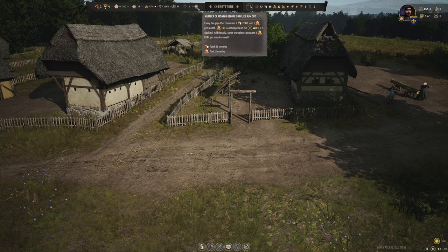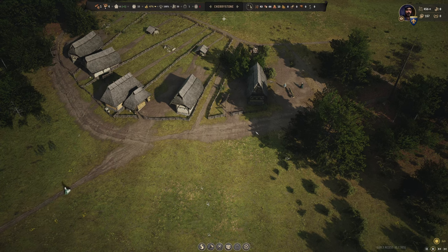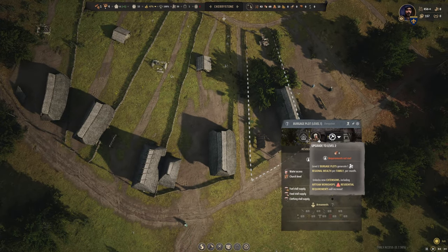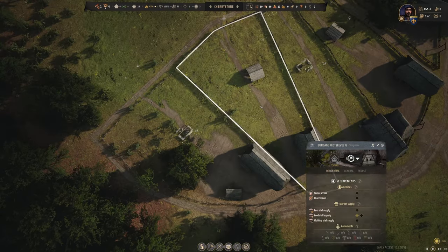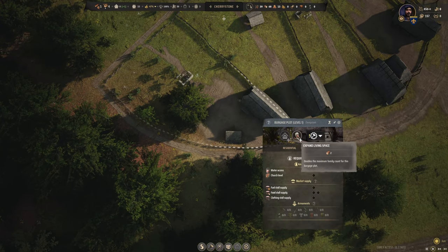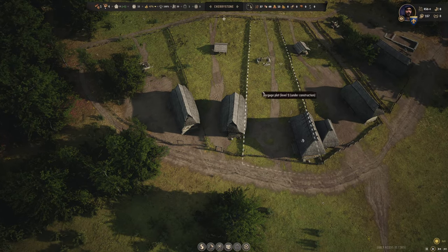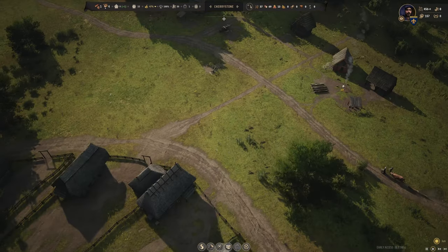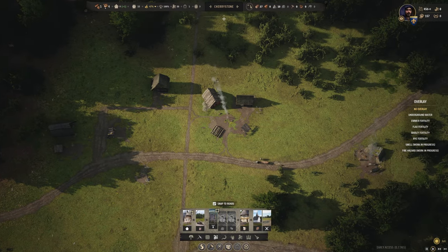We should be able to gather firewood and get ourselves in a position to survive our first winter in Cherry Stone. We've got a couple more burgages being built. This second burgage is being built, and we can expand several of these — let's get those rolling. We still have plenty of timber, great news. We'll get expansions in here so we don't have to worry about burgage availability for quite some time. The last thing I want to do today is put in a saw pit, close to our logging camp.